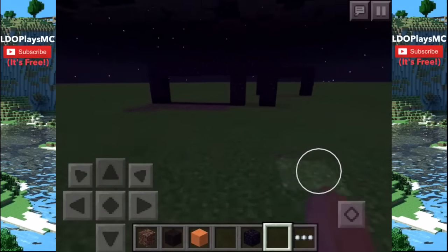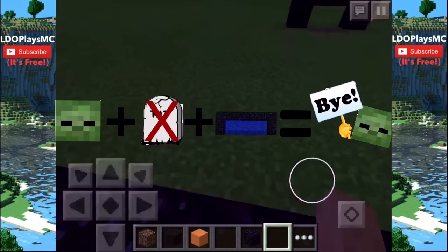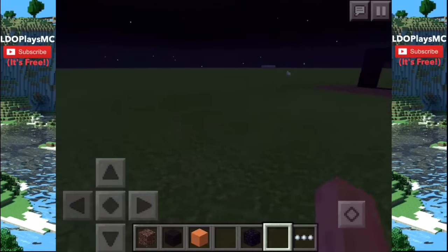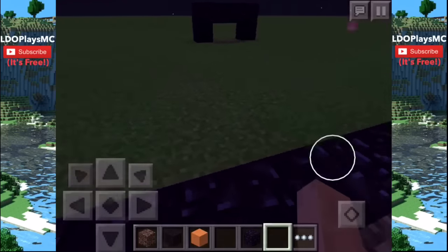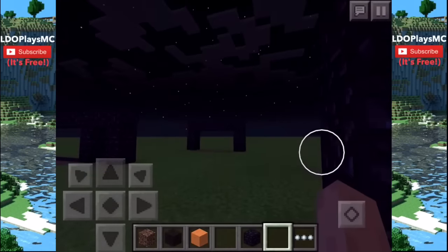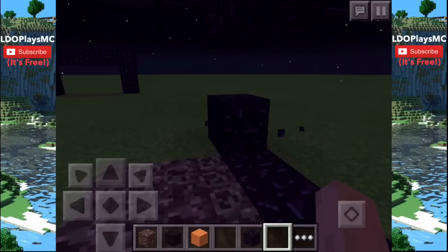Let me demonstrate real quick. So you're getting chased by a zombie and you don't want to die — you go ahead and jump over this little soul sand and watch. What this does is it blocks you from being able to go through here.